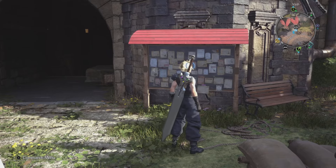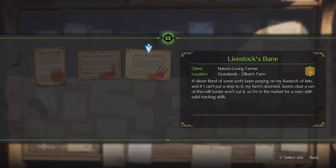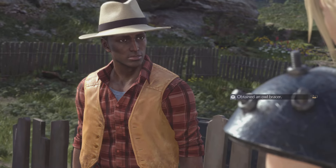There are a few caveats before you can start this quest. When you first unlock side quests, you're only going to have three. You first need to complete the side quest called Livestock Bane at Oliver's Ranch.